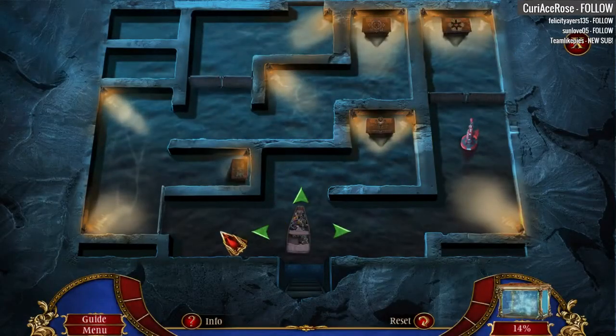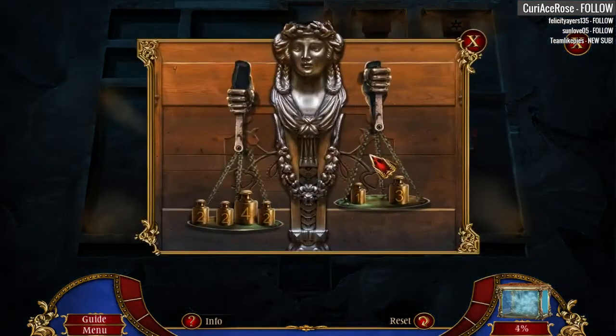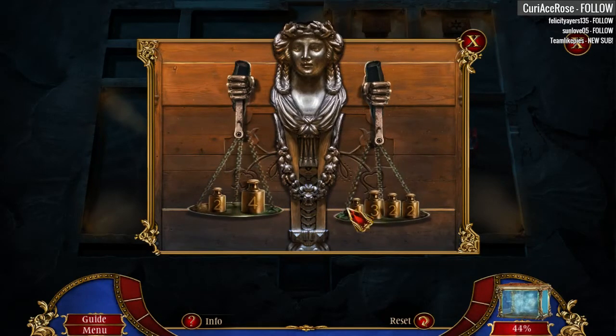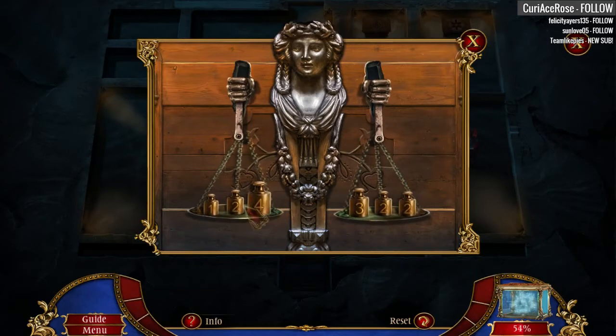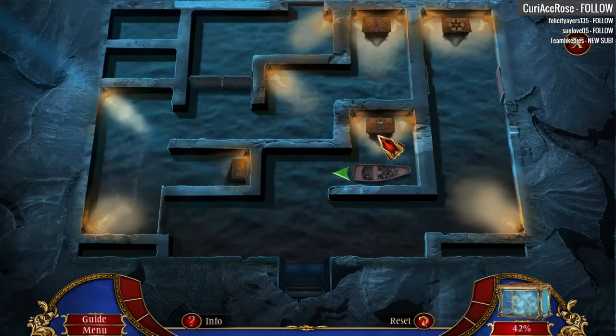Here we are, folks. We've got our little boat here. Remember the boat was full of clutter? And I was like, there's no way this thing is able to float. A little bit of math there to get that puzzle solved. I guess we're done here. Sure we are.